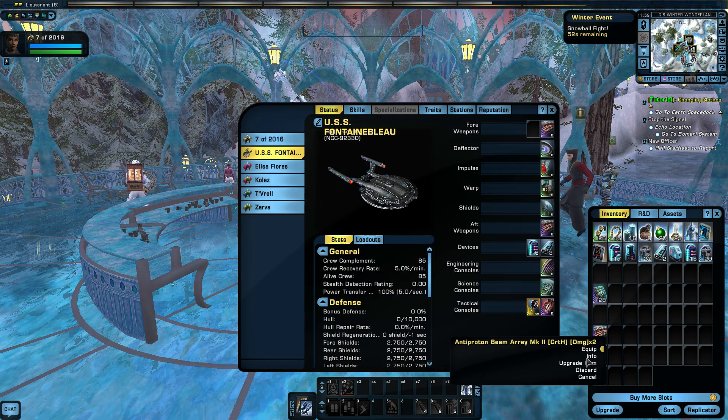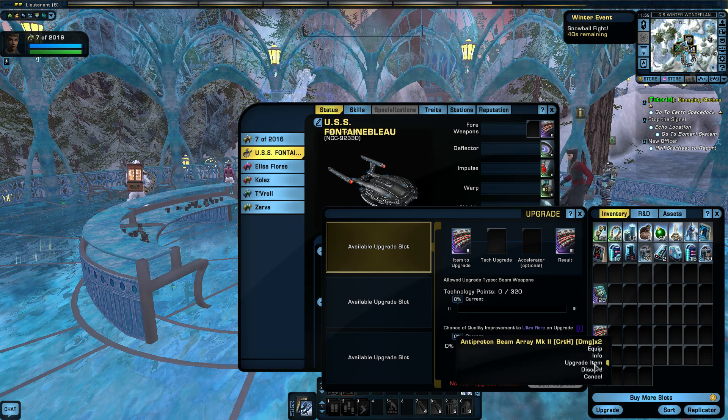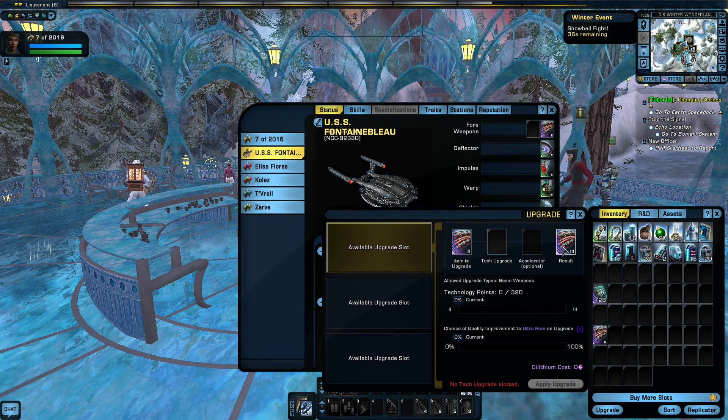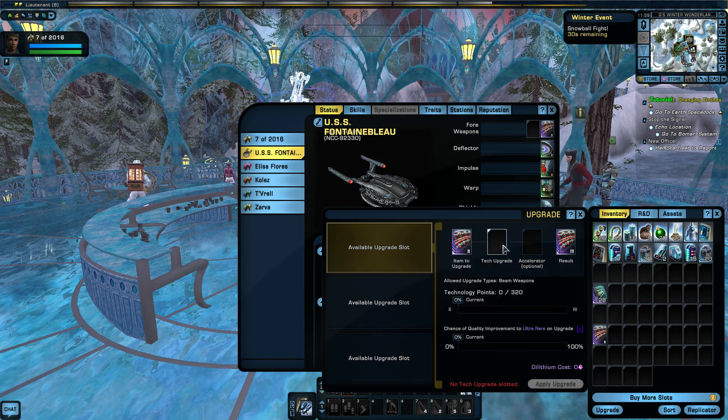I'm going to use these three beams that I made from the other character and upgrade them right up to probably Mark 11, and then I might replace them with Mark 12 antiprotons. When you're on the ground, you need to move them down there because there's a bug. If you want to upgrade, you right-click on it and go 'upgrade item.' I know I haven't been promoted to the point where I can use Mark 3 yet — it says Lieutenant Commander and it's highlighted in red, which means I can't do it yet. But you can pre-empt it like that.